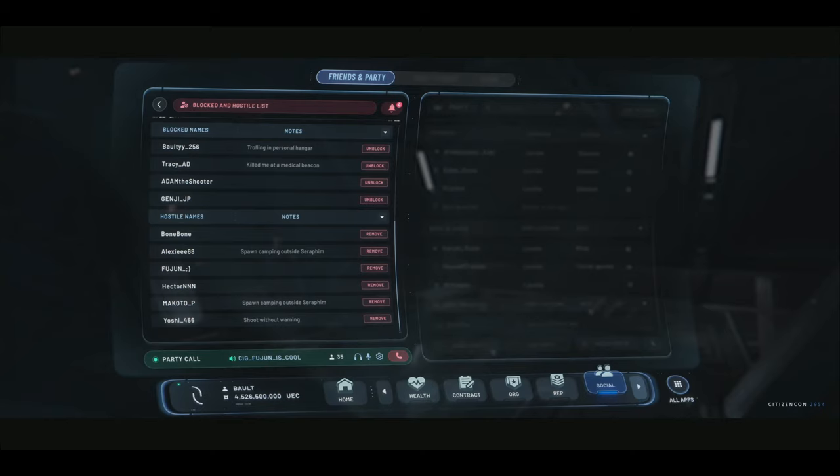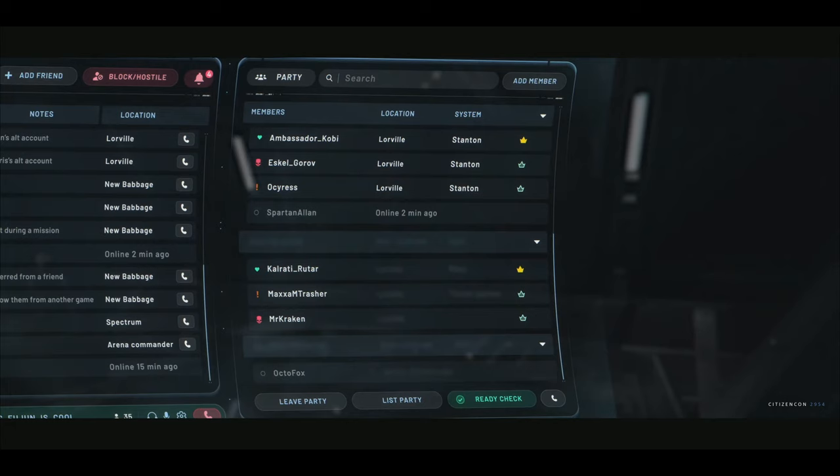Now I have my friends list up to date, I can find my friends easily based on rich presence in real time, and I'm ready to go on an adventure. But for that I need a party. The party is at the core of the social experience when you're heading into a mission, meeting with other players. Our party system is very bare-bones at the moment — it does have some cool features like party launching, party markers, and quantum syncing. But let's take a closer look at the new features of the party list.